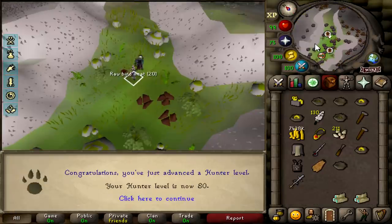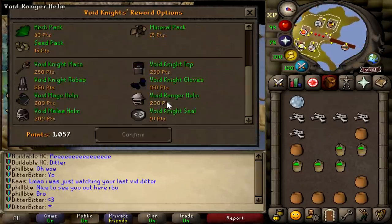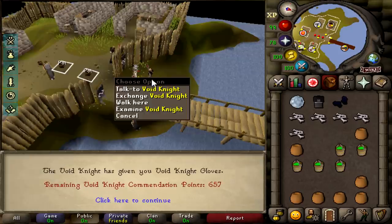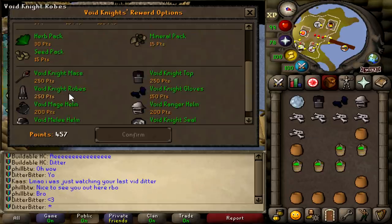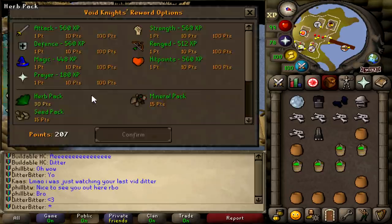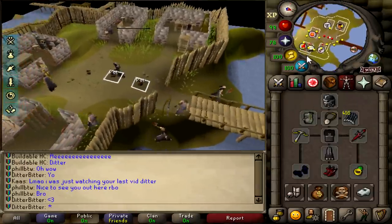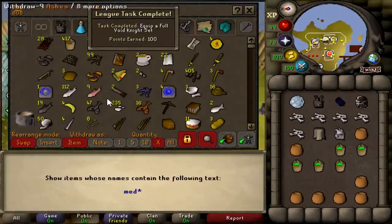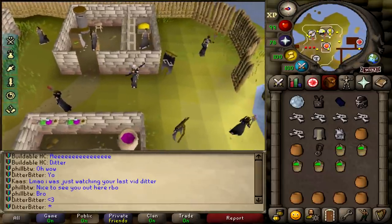I'm at 80 hunter which means I could start herblore whenever I want. A couple days ago, Oblivion PVM hosted a league's mass for the veteran pest control world because best in slot is actually void melee and void range - it's better than Bandos and Armadyl for pure DPS, since we don't get Barre's gloves and faceguard. They did one to two minute pest control trips and it didn't take long to get all the points. I managed to get full void, which is a long-term task worth 100 points.